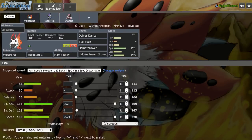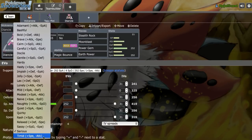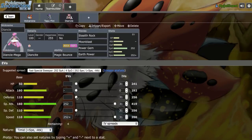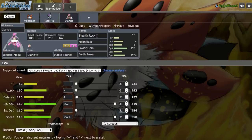We do have Hidden Power Ground on Volcarona as well. Earth Power is the better option on Diancie anyway to hit Heatran, since Heatran can trap Tapu Fini with Magma Storm. If Hidden Power Fire proves better when battling, we can go ahead and change that. So now we have nice Magic Bounce support alongside a Defogger, and our own Hazards as an option — this is really great for Volcarona.